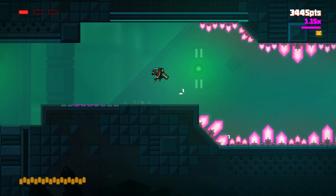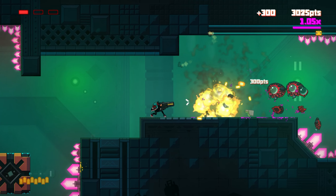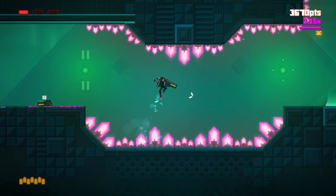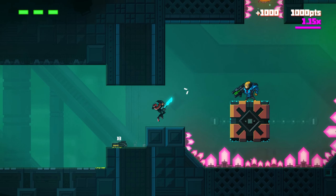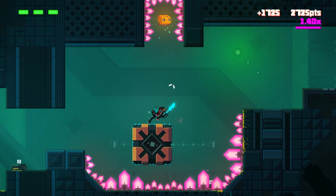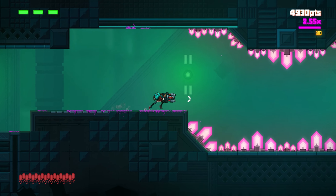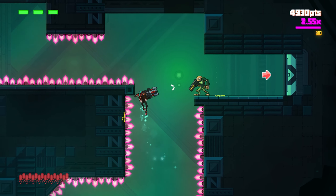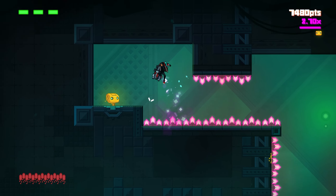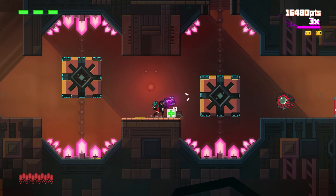Cogemos el arma y vamos a intentarlo de nuevo. Ya sé lo que lo hace único: el tema del escudo. Es una mecánica nueva que no lo he visto en ningún otro juego. Nunca le podía quitar las armas a los enemigos. Siempre era: tienes tus armas, las mejoras, encuentras núcleos para desbloquear habilidades. No sé si este también lo tendrá.